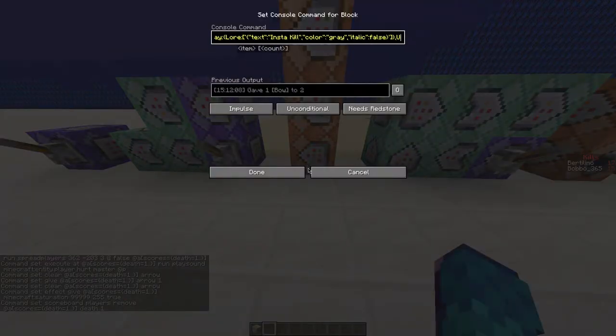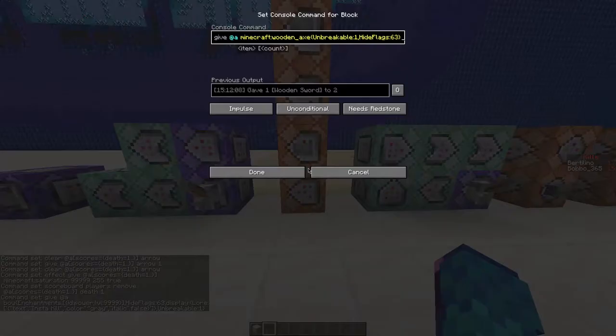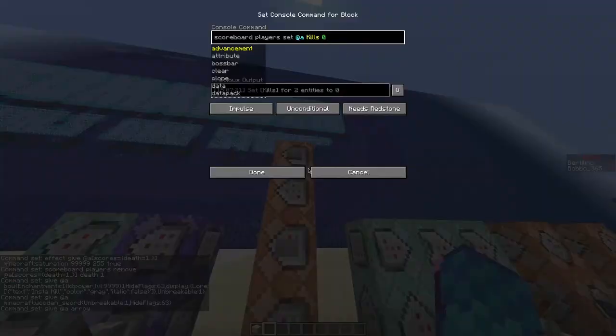Now we're going to move on to the per-game setup. These commands give a bow, an arrow, and a sword to all players, and reset the kills.